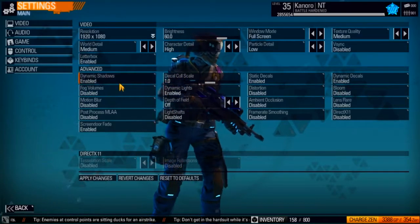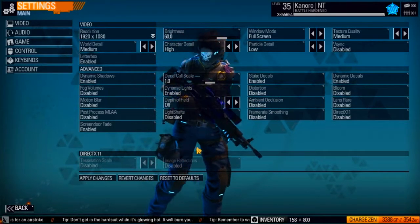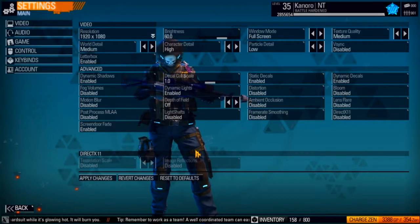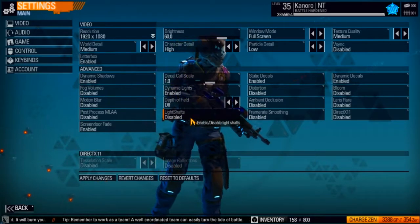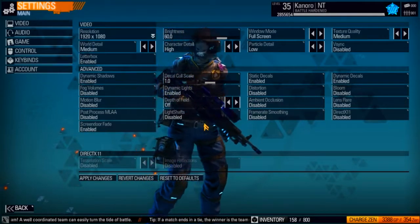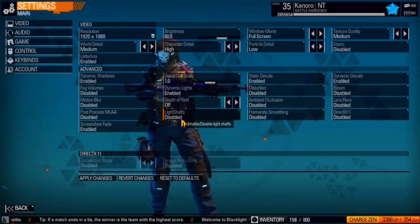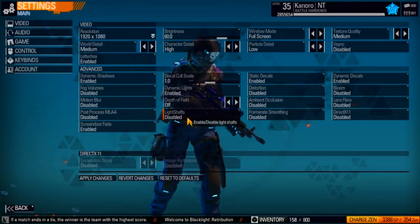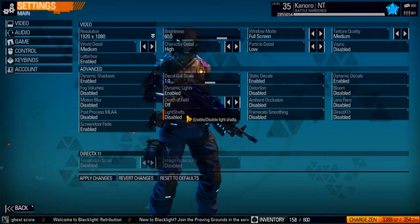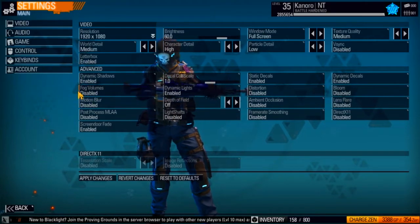Dynamic shadows makes shadows a lot more realistic — you can see your shadow and your gun shadow when it's enabled. Dynamic lights affect things like sunroof lighting under buildings. Light shafts make beams of light come from the sun, so if you're on a map and the sun keeps getting in your eyes, disable that and it won't bother you anymore.